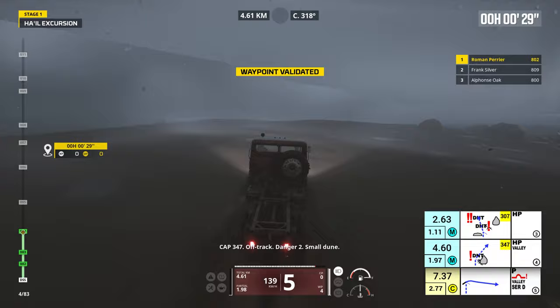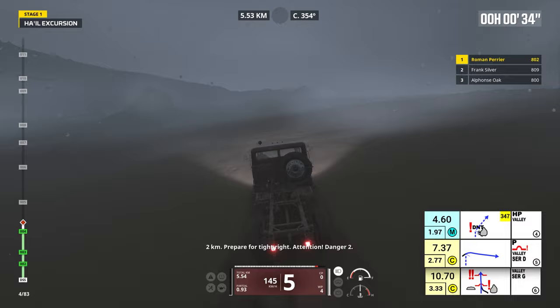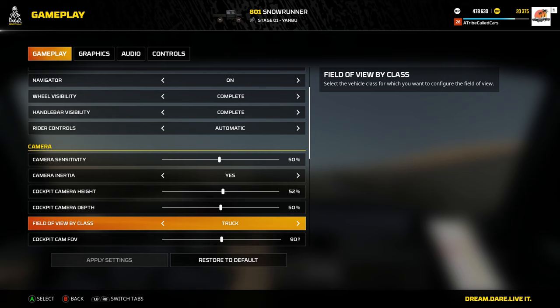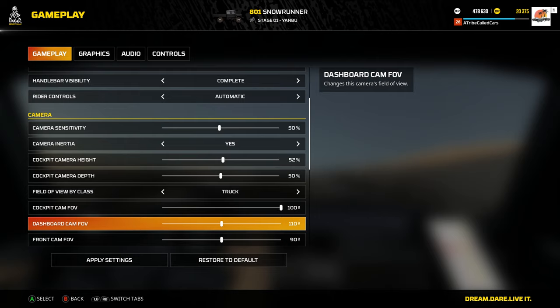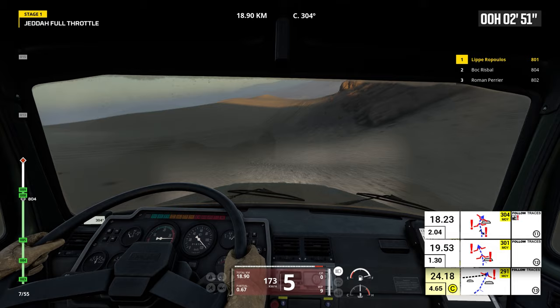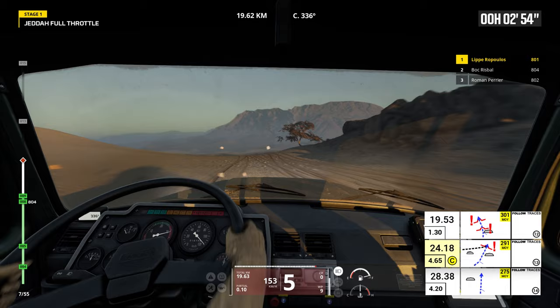Even better, the cockpit camera is said to simulate the exact degree of steering you are performing. There is also a Camera Field of View FOV option to configure exactly what you see in the cockpit, dashboard hood and front cameras. Then there is Handling Style, which is said to allow a more challenging experience.